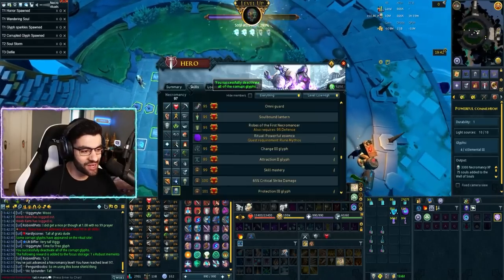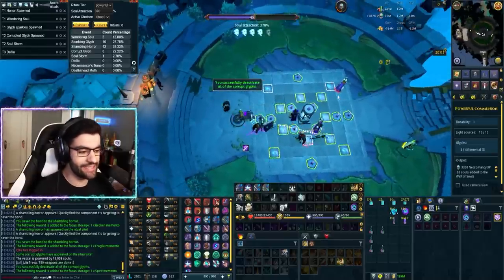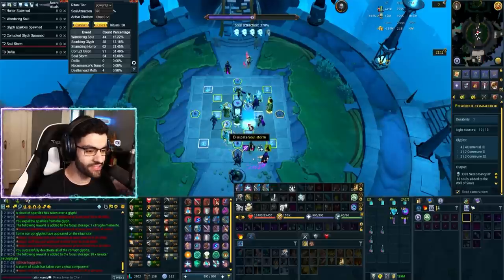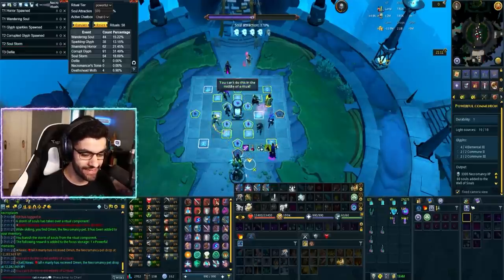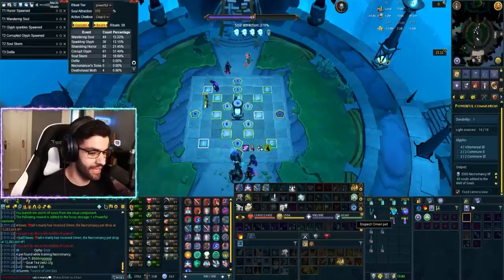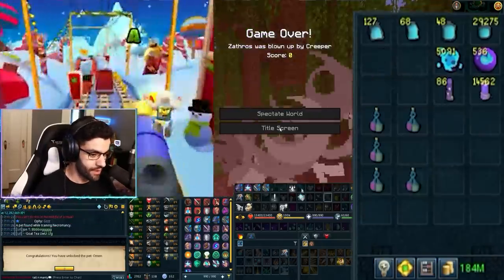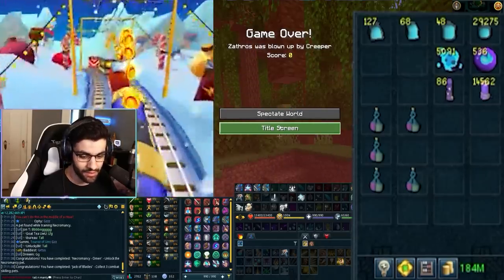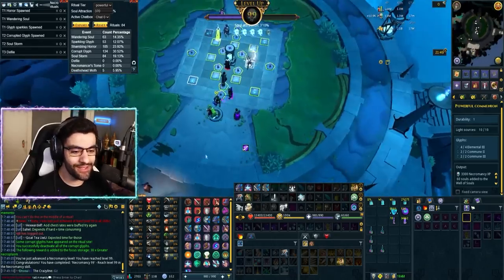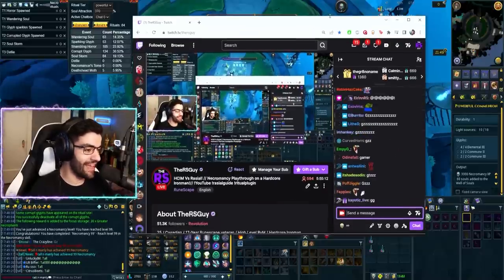That is level 97 Necromancy coming in — 19,000 souls. We're doing really well, 11,000 more to do — easy, piece of cake. We've now crossed over 20,000 souls. That is level 98 Necromancy. Just got the Necromancy pet — that's really poor timing. Editor, replace the gameplay footage with Subway Surfers, Minecraft on one side, my inventory on the other — then they won't know what we're talking about. Cool. Great. Necromancy pet — pog. That is level 99 Necromancy coming in! Let's go dude, we actually blitzed this — it's been like three days. We absolutely eviscerated 99 Necromancy.